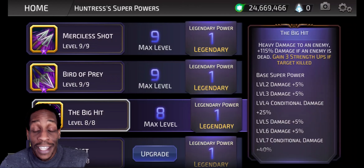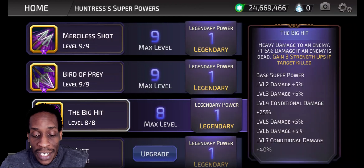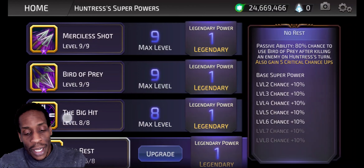And then the big hit — this is the awesome ability because of one of her passives. Heavy damage to an enemy, plus 115% damage if the enemy is already dead. Gained 3 strength ups if the target is killed. This thing kills targets.